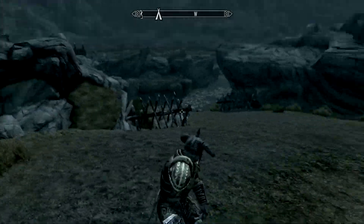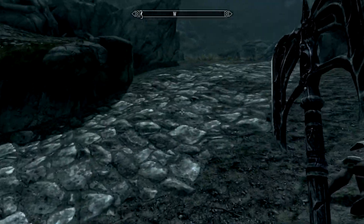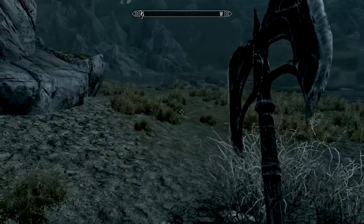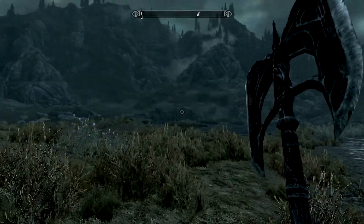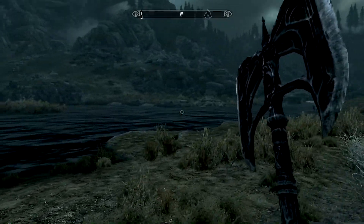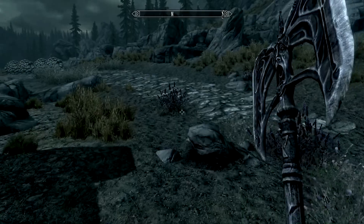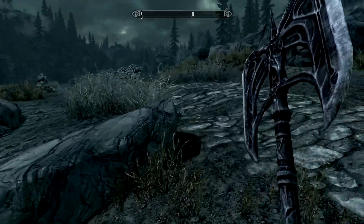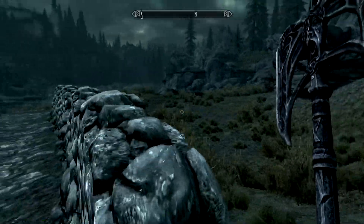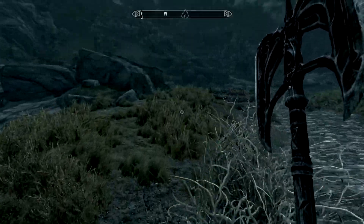During my level grinding with smithing I accidentally sold my dwarven armor, but I reloaded that save so it was never an issue. So I was like, did I accidentally save that? The answer is no. All right, there's a saber cat over there - he is not going to cross that river. Big cats don't swim, even though they technically do. I doubt the game programmers designed it to swim.